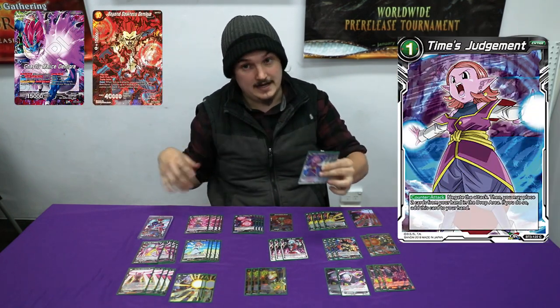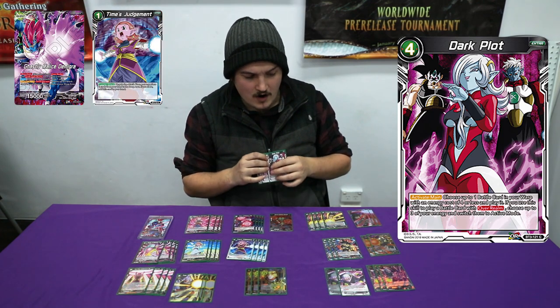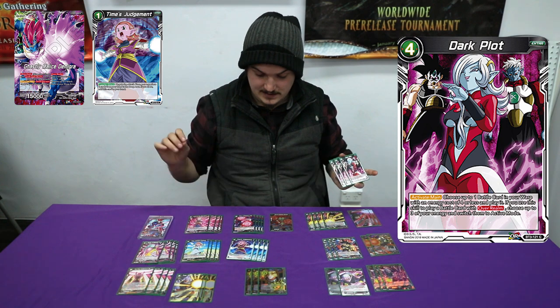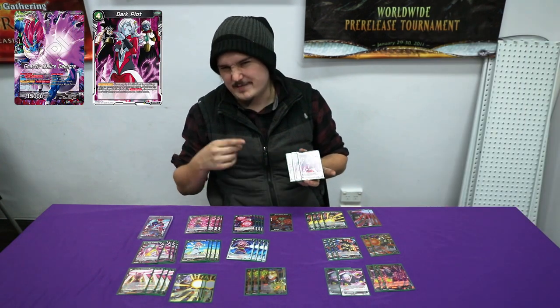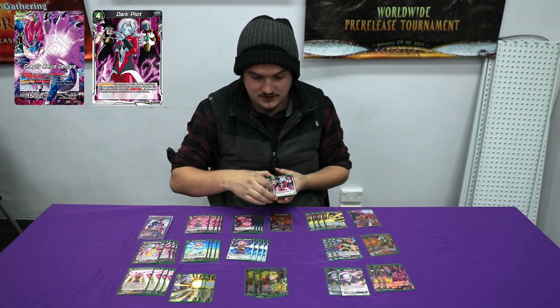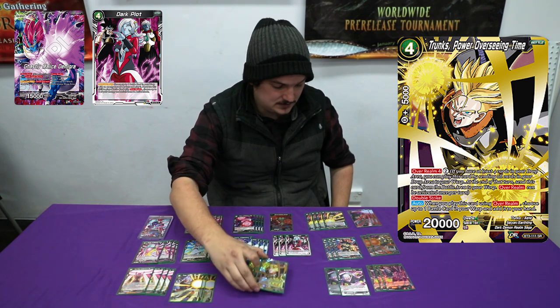We play four negates because it's the only negate you can play with this leader. We're also playing Dark Plot. Dark Plot is kind of an iffy card right now. The main thing is it's a one-of: mainly when you bring back your Trunks because you've gained double strike, and with that Trunks you play two or three Trunks.